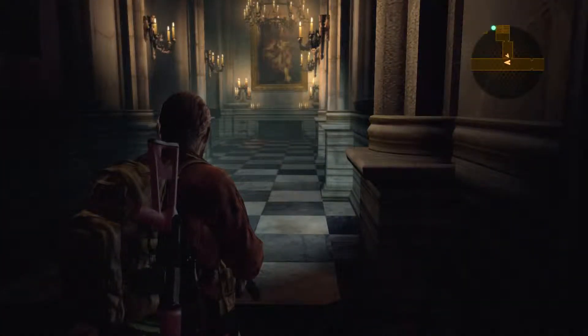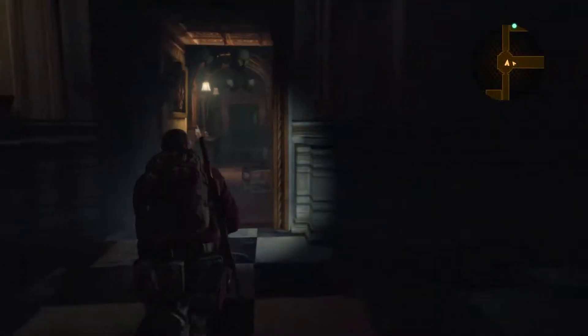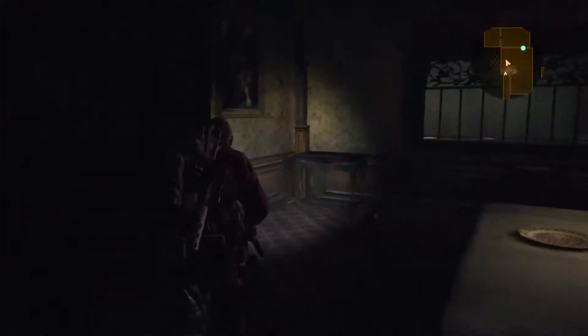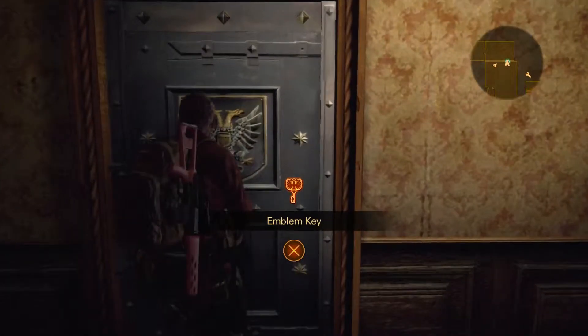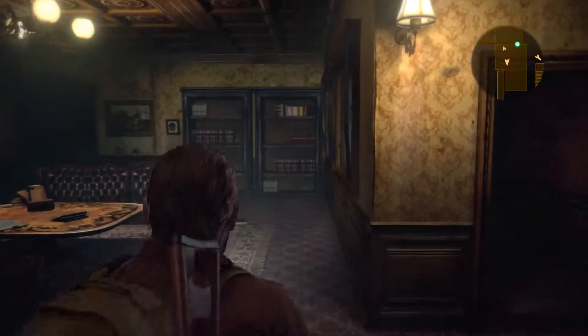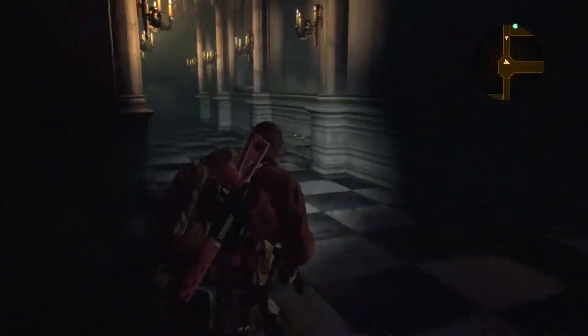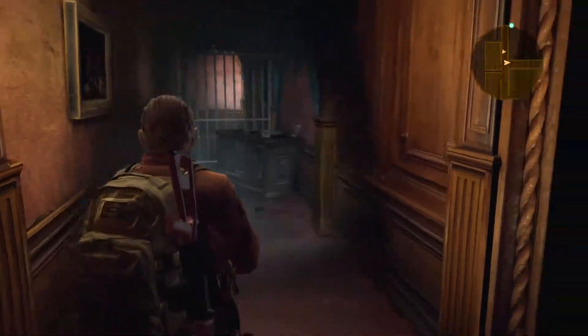We're back in the mansion — the underground mansion. I have no idea how this place was built down here. I'm also curious if there are more enemies since I was just in here. It doesn't look like it, but I wouldn't count on it. Now that I have the emblem key, that's marking as my next destination, but I don't think I want to go there yet. There are plenty of other doors that required the emblem key, so I'm just going to explore for a minute.